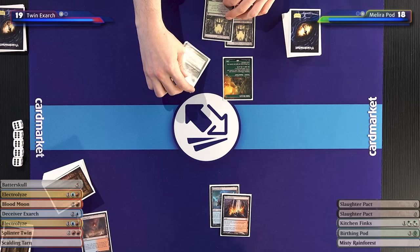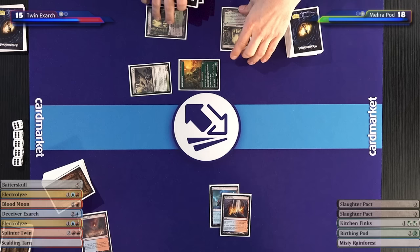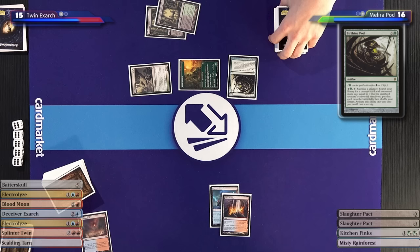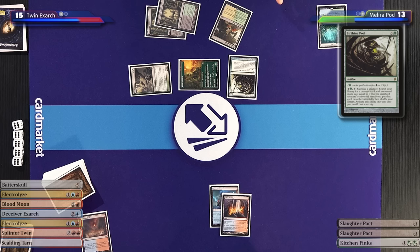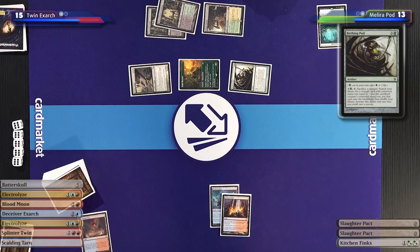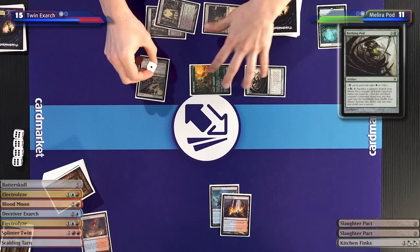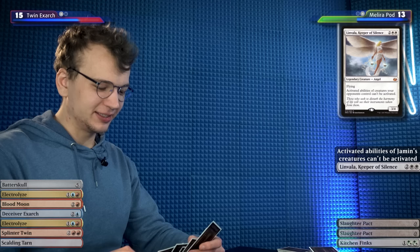Now that Birthing Pod is on the board, I'm taking so much damage — down to 13. I'll fetch a Temple Garden untapped, taking more damage. I'll activate Birthing Pod, down to 11, sacrificing Kitchen Finks — so you go back up to 13. This turn is a rollercoaster — to get a Linvala, Keeper of Silence. I'll pass. I'll untap, play a Scalding Tarn, crack down to 14, get an Island, and I have to Electrolyze the Noble Hierarch and Birds of Paradise. They're gone. I feel very ineffective when there's a pod on the board.